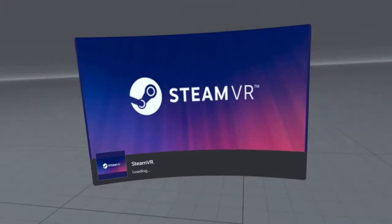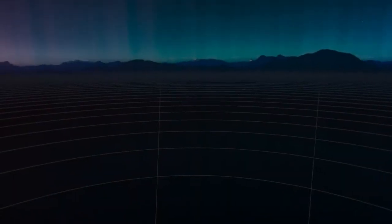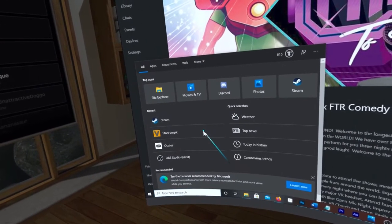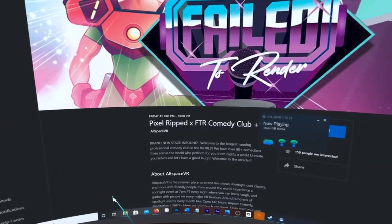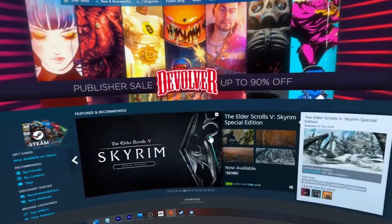Getting everything launched is actually really easy but specific, so you have to do it in this order. First, launch SteamVR. Then go down to your start menu and go to start Vorpex. And then run The Sims 4. The Sims doesn't have to be in your Steam library either — I have it on my Origin account and it runs just fine.